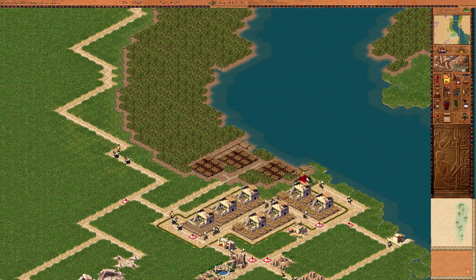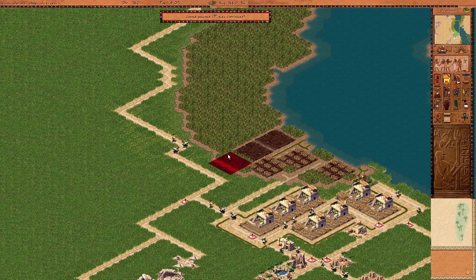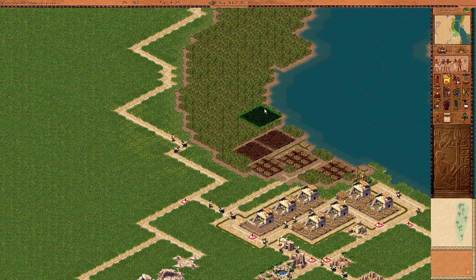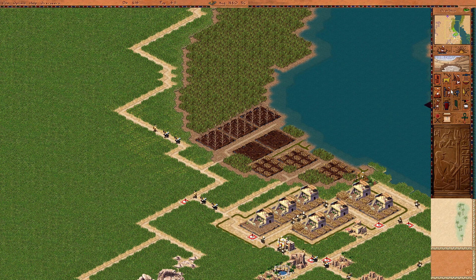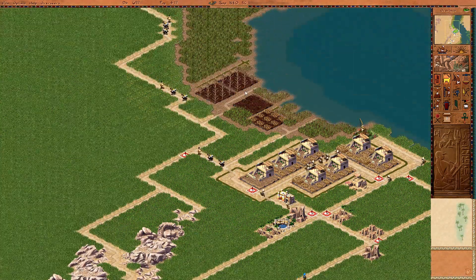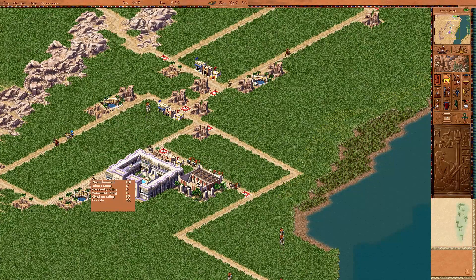Now I have to do the irrigation ditch on that side. So be it. We're both irrigated now. A little bit of lettuce, and we had pomegranates as well. Need a road and irrigation for you. We weren't going to be growing anything this season anyway — that was kind of a given.